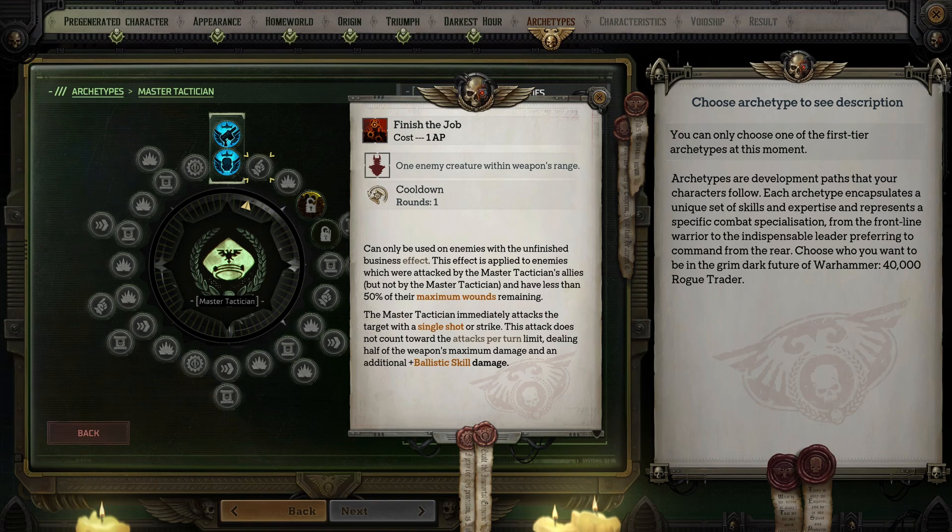Finally, Finish the Job can be used on enemies which were attacked by your allies but not by you and have less than 50% of their maximum wounds left. This ability lets you do a single shot or strike against the character, and the attack does not count towards your attacks per turn limit and deals half of the weapon's maximum damage along with an increase to damage equal to your ballistic skill bonus. I really like running Master Tactician as a sniper, and in that build this ability is definitely worth it because half a sniper round is still very impactful. If you are using lighter or one-handed weapons then it might be better to select Assigned Objective instead.